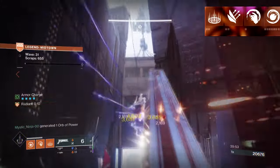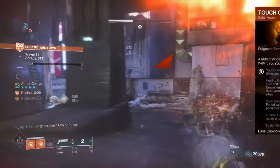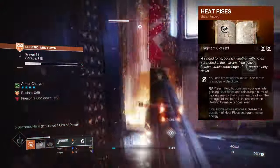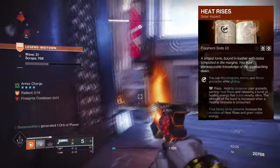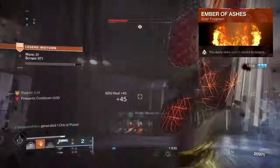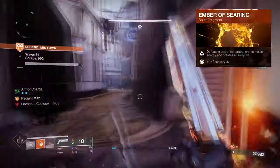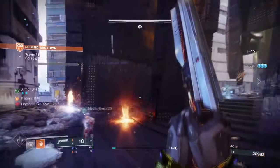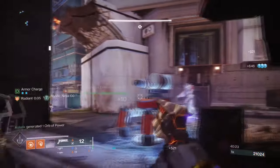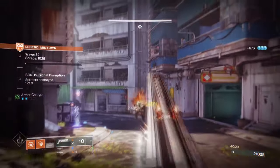I chose Fusion Grenades for their quick cooldown and Scorch damage they apply over time. For Aspects, we have Touch of Flame, where Fusion Grenades' effects explode twice; and Heat Rises, where you can fire weapons, grenades, and melee while gliding — and you also gain melee energy on a final blow while gliding. For Fragments: Ember of Ashes, where you apply more Scorch to targets; Ember of Searing, where defeating Scorched targets grants melee energy and a Firesprite; Ember of Torches, where powered melee attacks make you and allies Radiant; and Ember of Empyrean, where Solar weapon final blows extend the duration of Restoration and Radiant applied to you.